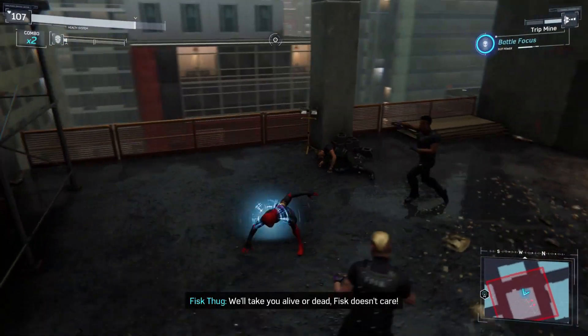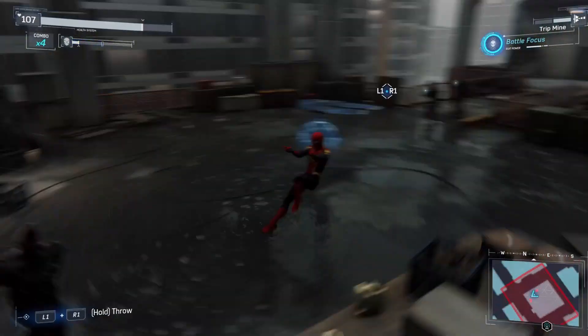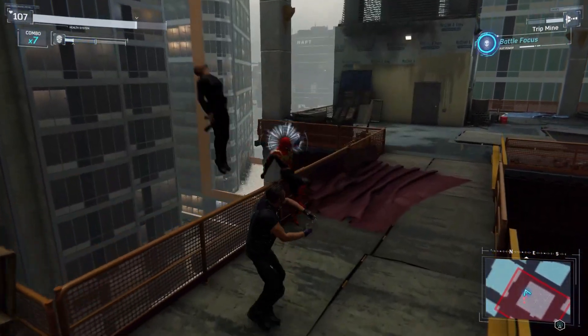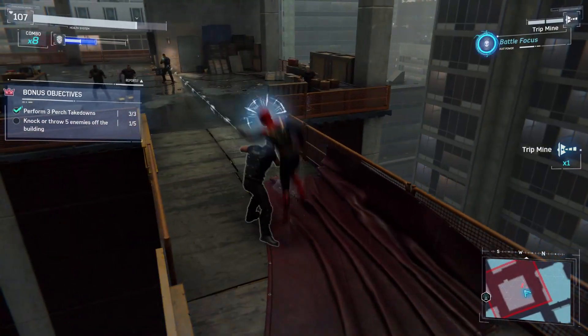The small bridge area down below is a perfect place to knock enemies off the building. Alert the enemies and stay on the bridge — there are plenty of waves of enemies to go through. Hold square to knock them in the air, then one or two more basic attacks while they are in the air will knock them off. Complete the base to unlock the trophy.